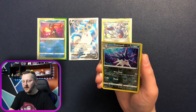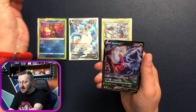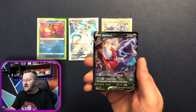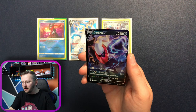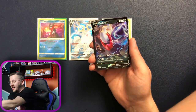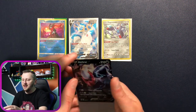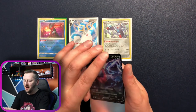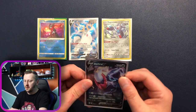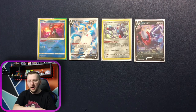We have Hisuian Overqwil as our reverse holo. And we have a Darkrai V — a gorgeous card! I love Darkrai! It was one of my favorite Pokémon before I found Froggie, Frogadier and Greninja. This was one of my top three Pokémon — amazing!